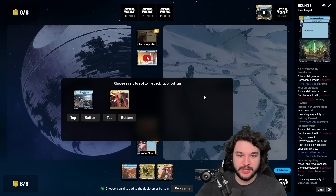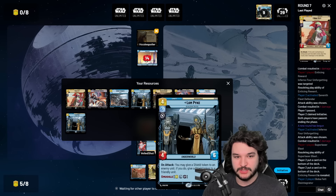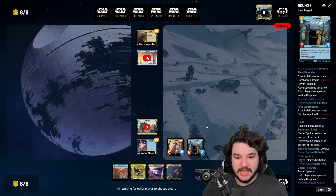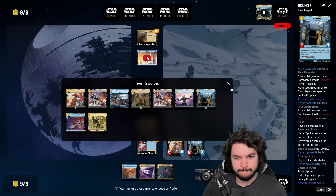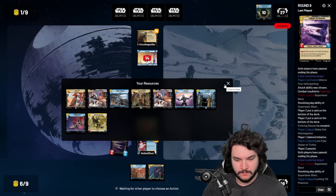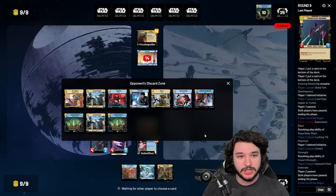What an awesome hand for our opponent - Enticing Reward again. We're going to get in for four and claim initiative. Long Pike comes out from the resource pile. We're going to attack for five; they could have Super Laser Blast - looks like they do. They sacrifice Cad Bane - no big deal. Let's get Boba Fett down and smuggle out a Long Pike and pass. Lurking Tie Phantom is excellent - we do want more of those. Getting rid of Snapshot Reflexes is totally okay here.